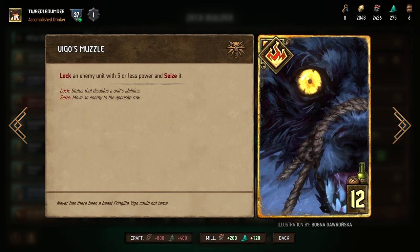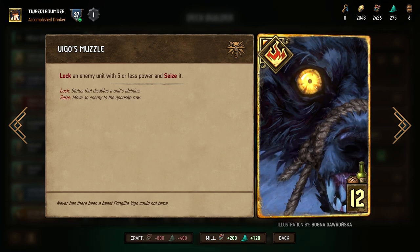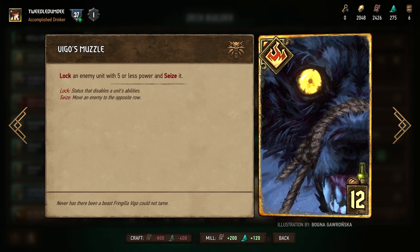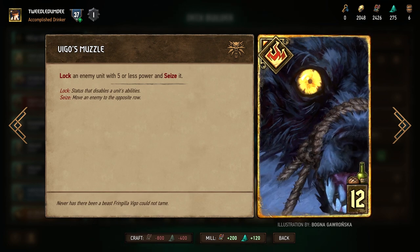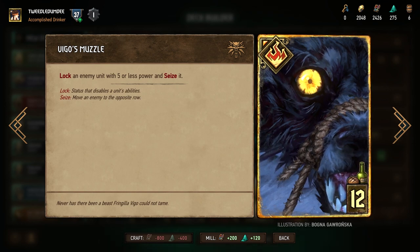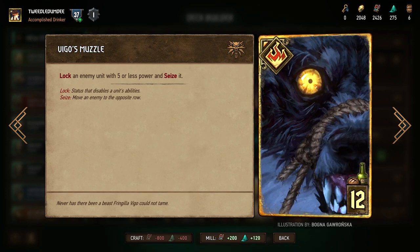Next up is Muzzle — or as it is labeled in the deck builder, Vigo's Muzzle. It is a 12-provision special card that locks an enemy unit with five or less power and seizes it for you. For new players who aren't familiar yet, seize is a mechanic that moves an enemy unit from their side of the board to your side — think of it as mind control. This card is very useful in preventing engines from growing or dealing damage, or simply as a card that can get you a maximum of 10 points.